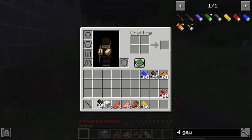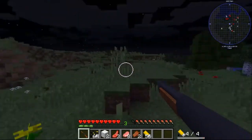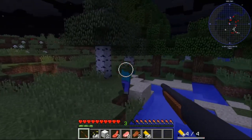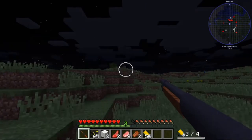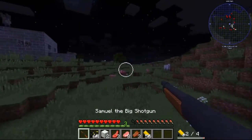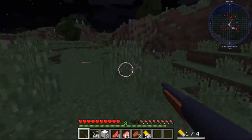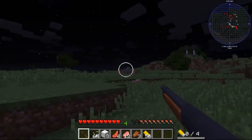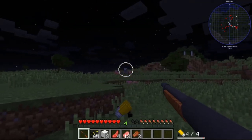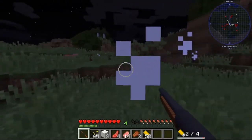Now we're using the one closest to it. We're trying the regular buckshot again. Look at that — easy, easy. I love this. You see the range on that for small animals like that? That's great. One shot on the skeleton. A 4-gauge buckshot is pretty dang good.